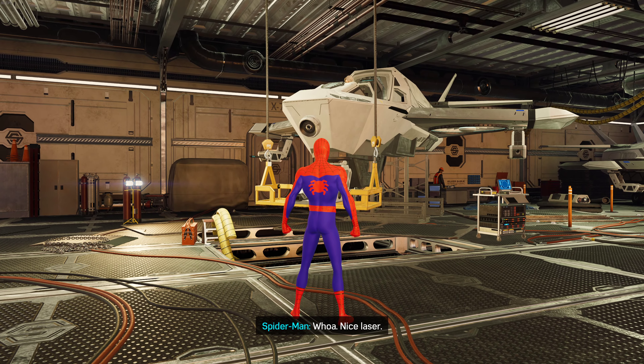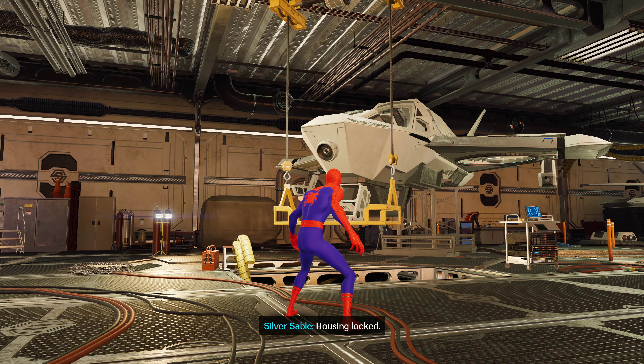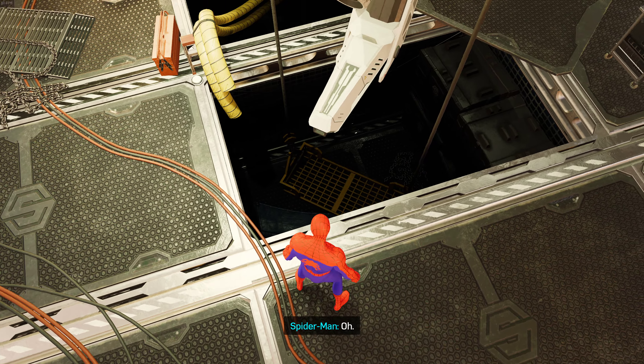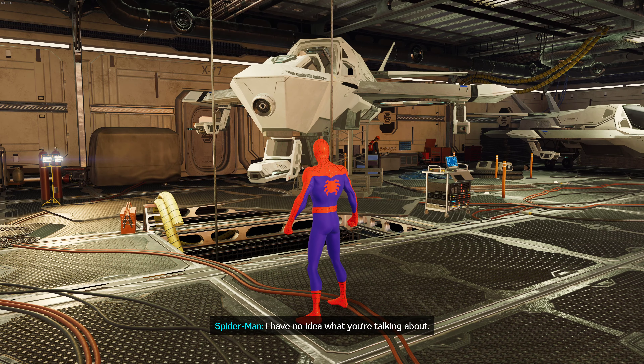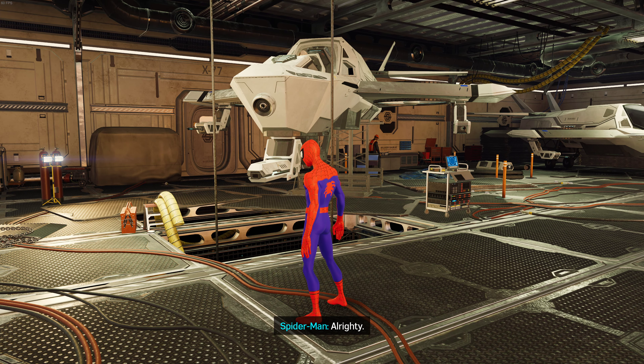Spider-Man admires the laser. Housing is locked. Sable says they're not done — they must reset the targeting field aerials. Spider-Man agrees but admits he has no idea what she's talking about. She instructs him to exit the hangar and navigate to the top of the nearby transmitters.